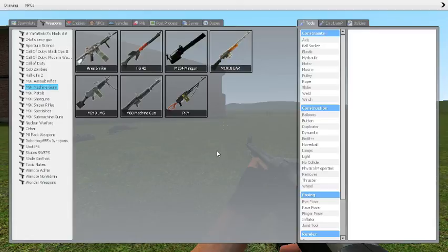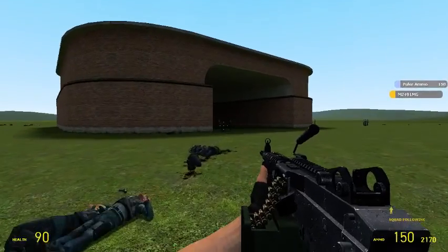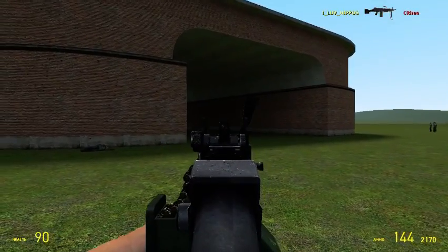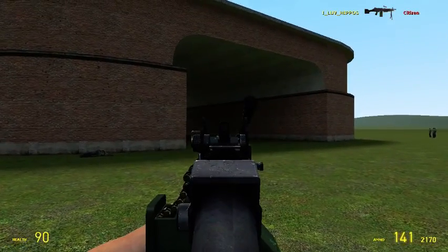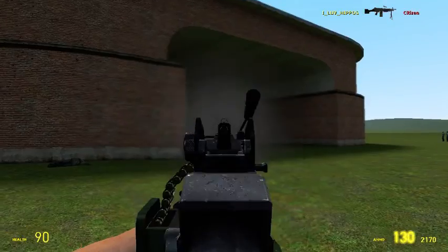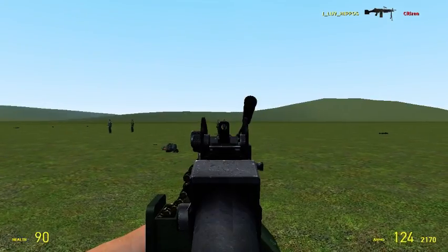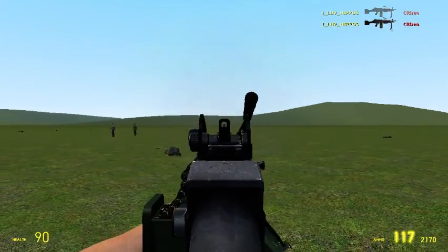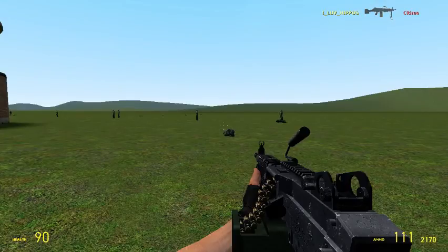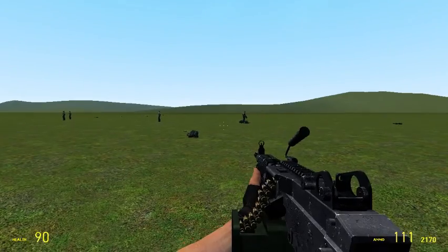The next one we're going onto is the M249 LMG — a machine gun for long terms. This one is used by the Americans. It's about 2 to 3 shots from medium range. There's a 1 shot right there. It has quite a little recoil. This is actually a realistic mod — the minigun had a lack of recoil, so it's actually a realistic mod.